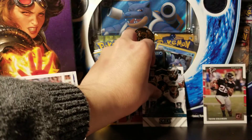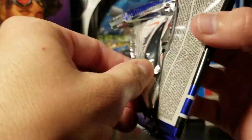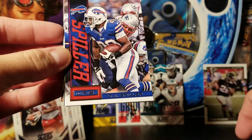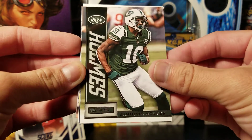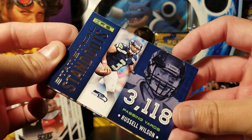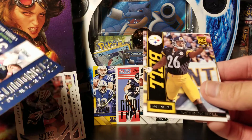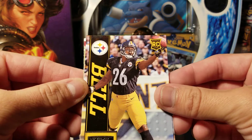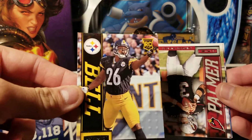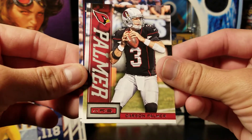Now we'll open up the Rookies and Stars. Maybe we'll get some sort of parallel out of one of these. We've got Mike Wallace, CJ Spiller, Santonio Holmes — that's good for my PC. Russell Wilson's Statistical Standouts showing his passing yards from 2015. Then we've got a Le'Veon Bell rookie card. It's really too bad what he did to his career — still a great running back but he needs to get his priorities straight. We've got Carson Palmer, Tim Tebow, and Matt Forte.